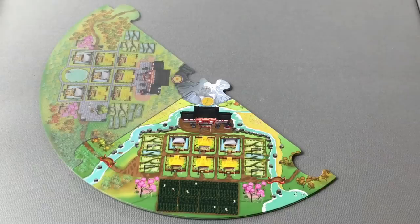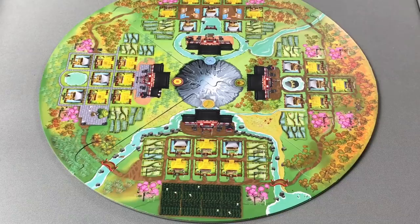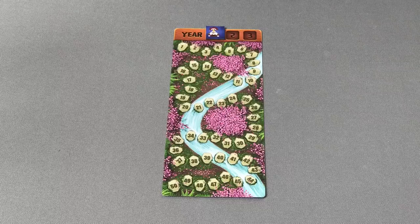To set up a game of Kamisama, you'll start with the Farming Village tile, attach the Holy Village tile, followed by the Fishing Village, and the Wealthy Village. This will give you a circular board on which the game will be played. Near the board, set up the Scoring Track.